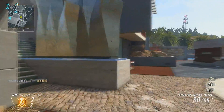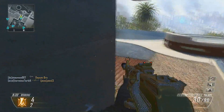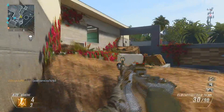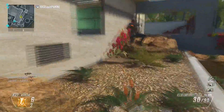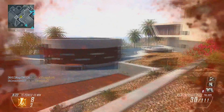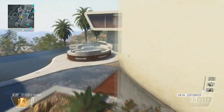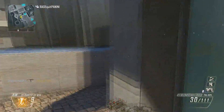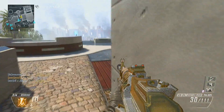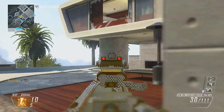I always recommend pushing forward on this side of the map before you start. On Raid, there always seems to be snipers who want feeds going down the middle, and I do get pretty lucky there. I managed to get him, so that was good. I always recommend staying to the edges of Raid because it's a really good map for feeds when teammates just run down the middle — the enemies just love it.